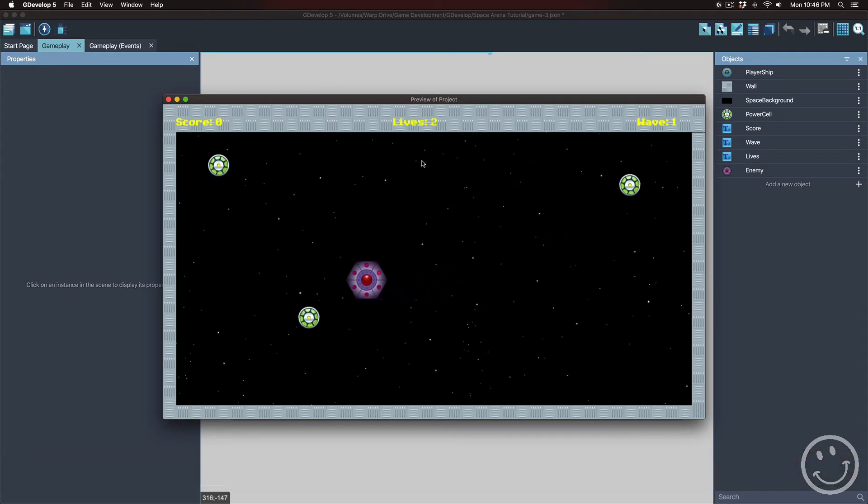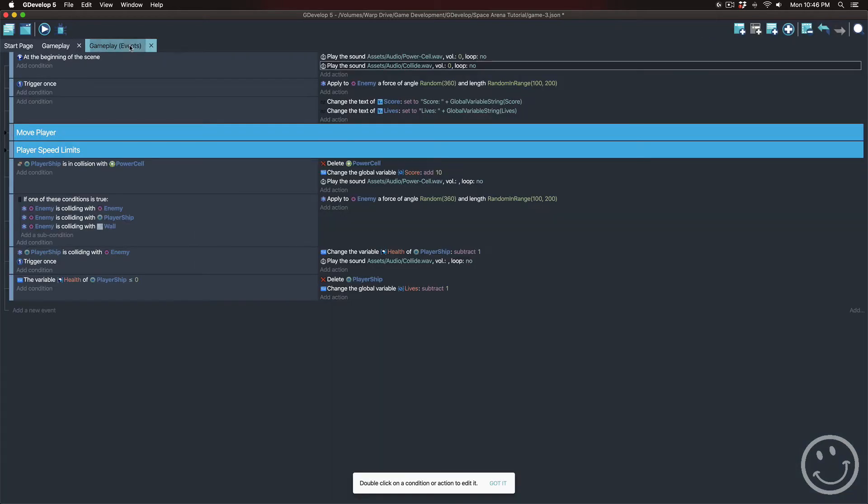The sound played and I lost a life. So now we also want to make that player flash red. Making the player flash red is going to take a couple of steps.